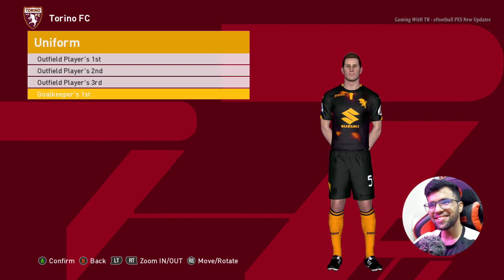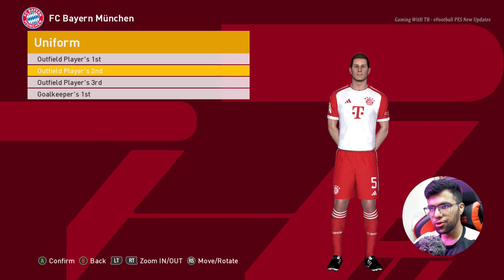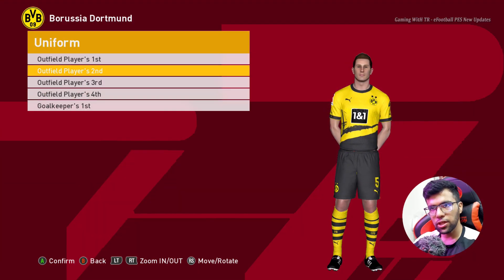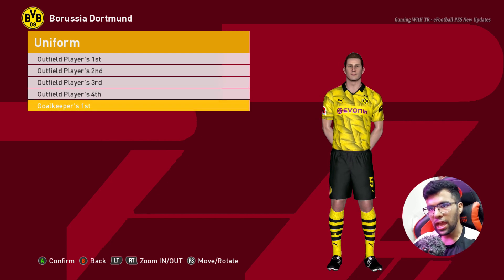Here is the goalkeeper version. Let's go for the next one. Here is Bayern Munich — this is the home jersey, this is the away jersey, this is the third jersey, and this is the goalkeeper one. Here is Borussia Dortmund — this is the home jersey, this is the away one, here is the third one — oh, that's cool — and here is the goalkeeper one.